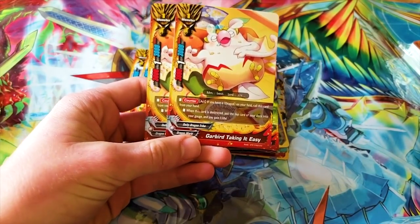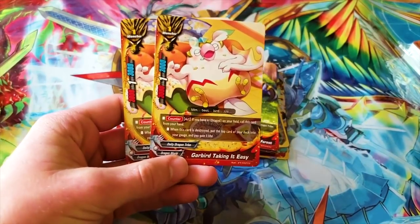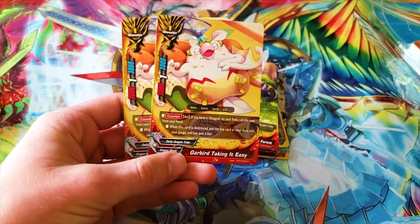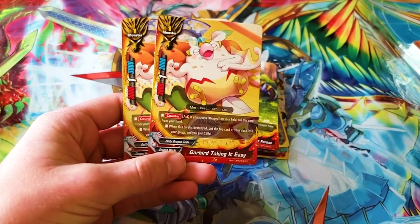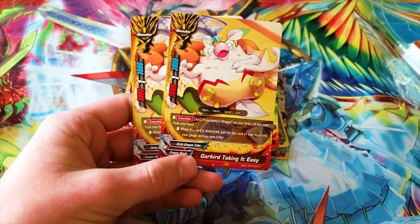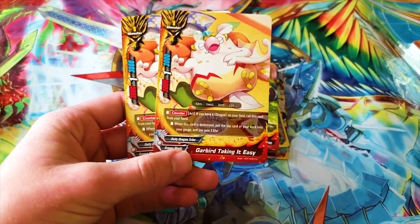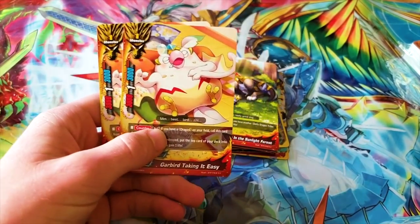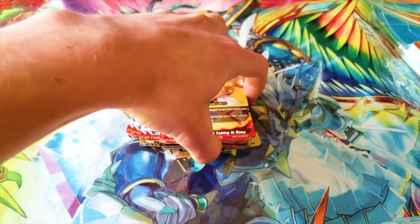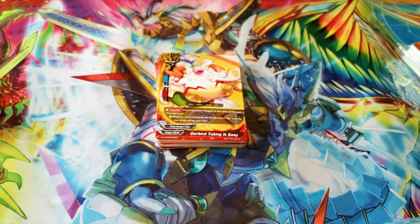I'll keep driving the finals jokes into the ground — this is me after finals are over. Gar Bird taking it easy. Act Counter — if you have a Dragon on your field, call this card from your hand, so you can counter call it during your opponent's turn for defense. When it gets destroyed, you get to charge and heal 1 life. Combos with Gar Cat, but I'm probably not running it in the final build.